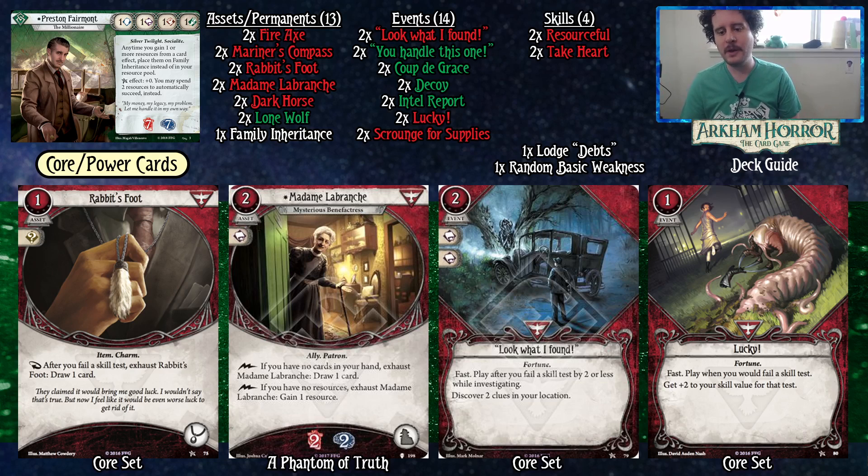Look What I Found is not super reliable and we'll be looking at upgrading it — the experienced version is much better than level zero. Then there's Lucky — just a great card. Fast play: when you fail a skill test, get plus two skill value for that test. Because we're living mostly in the investigator phase, Lucky is here for insurance on attacks where we've committed some resources from our Fire Axe. It's less about the mythos phase — if you're worried you can always gain a resource at the end of your turn to be active in the mythos phase, and then Lucky becomes a plus three as opposed to a plus two.